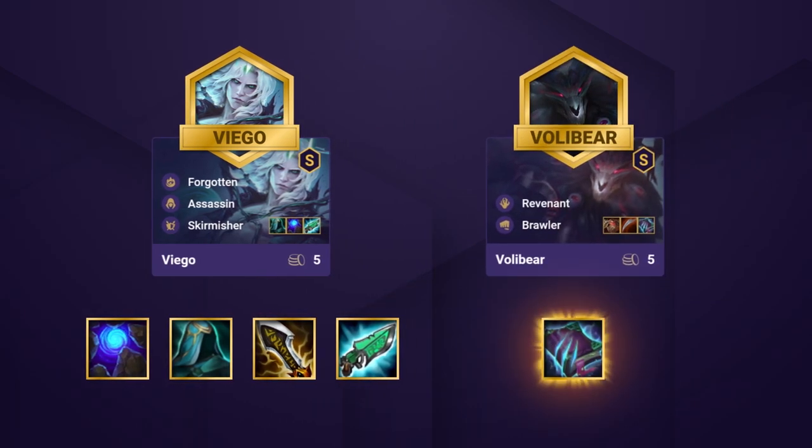Special mention goes to Morellonomicon. It can be a great slam early, and later on can be held by Voli, Fiddle, Diana, or Pyke.